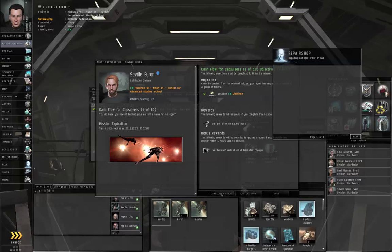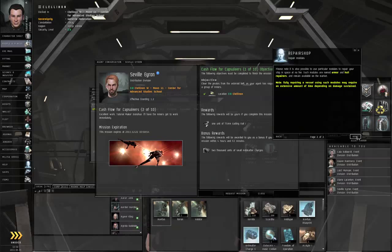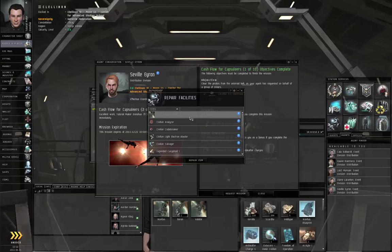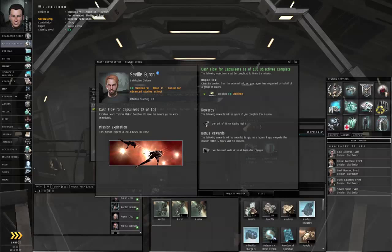Complete the mission, and he will give you a weapon and some more small anti-matter charges. The game will tell you about a station service called a repair shop, which can repair the damage to your ships and modules. Your modules usually only take damage if you've been using the thermodynamic skill to overheat them and get better performance out of them. So there's a repair shop if you need to repair your ship and you don't have an armor repairer or hull repairer, and can't just undock and run your repair modules yourself for free repairs.